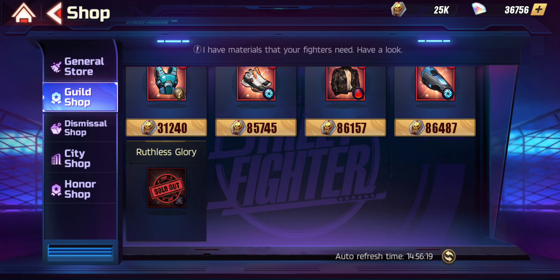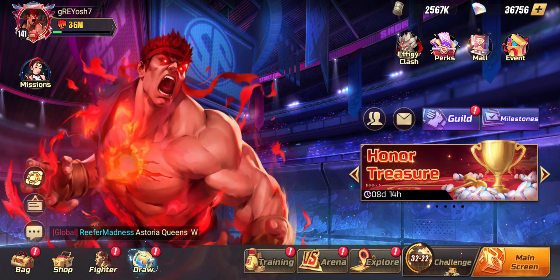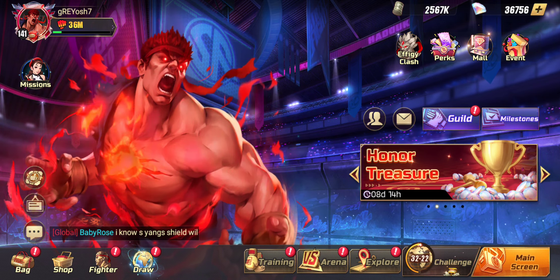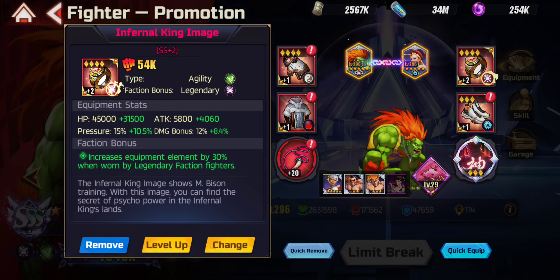Legendary equipment is only available through the idol shop or through crafting where you change the element of an item. It comes out occasionally, and I finally got my first full set of legendary equipment. For example, Faction Blanca — I got my first gem from the set and used the one I had hoarded to upgrade straight to four. That's how I boosted it to four right away. There are also some special non-legendary equipment items you may want to hoard, which I'll explain shortly.